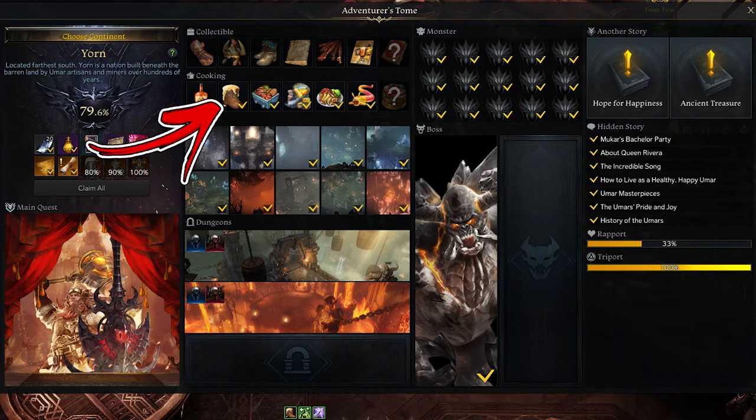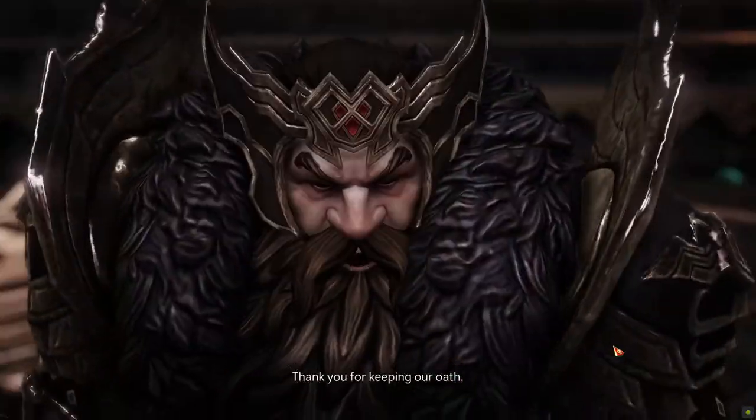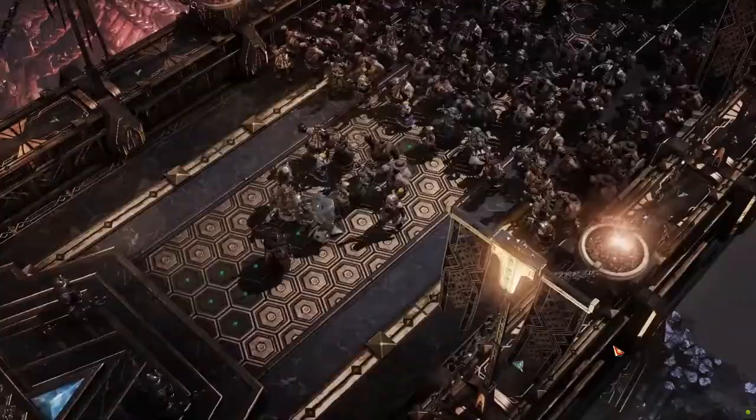In the Yorn continent, the second cooking recipe takes the name of Kolibor Beer. Before you'll be able to obtain it, you have to complete the main storyline of the continent.